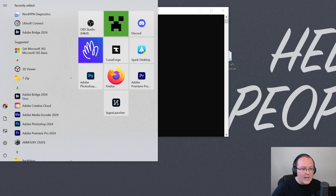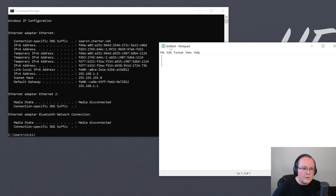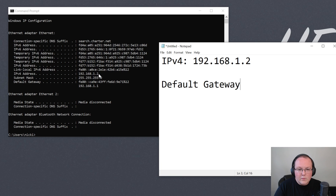Open up Notepad because we want to note two numbers from the ipconfig output. The first is our IPv4 address - in my case that's 192.168.1.2, but yours is probably different. The second is the Default Gateway. There are two listed; the one that's all numbers - not the complex letters-and-numbers one - is the one we want. In my case that's 192.168.1.1.